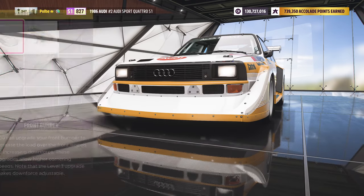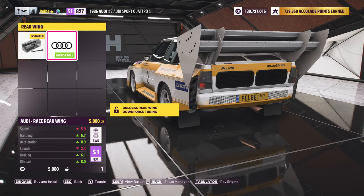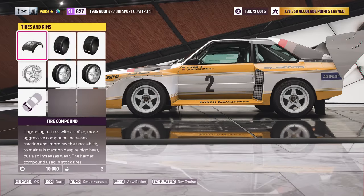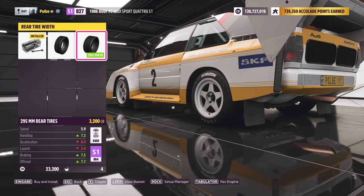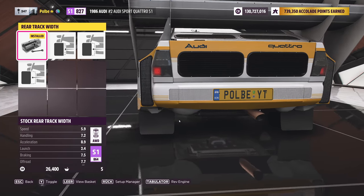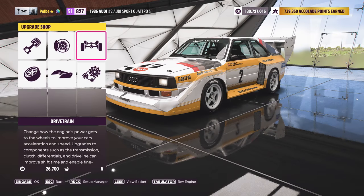Hello everyone and welcome to this compact tuning guide for Forza Horizon 5. Today I'm doing something a bit controversial or unusual, as you've already seen in the title and thumbnail. We've got the legendary Audi S1 Quattro, or Urquattro, from Walter Röhr from 1986, with which he set multiple world records at Pike's Peak. It was one of the most powerful Group B cars ever made, and I guess every car enthusiast should know this car.